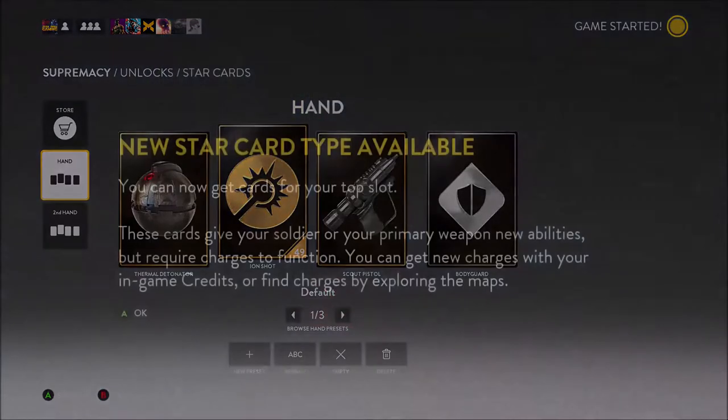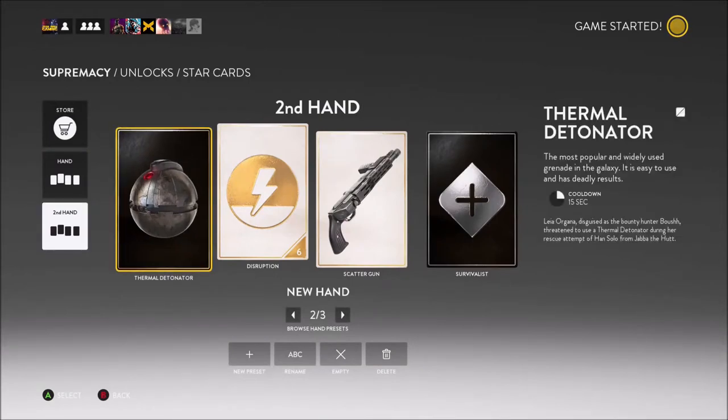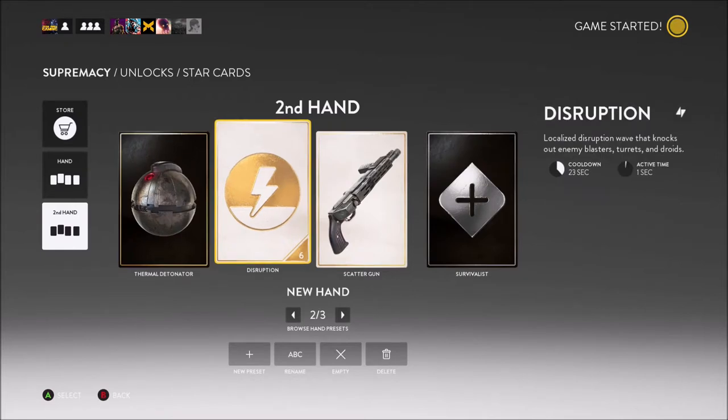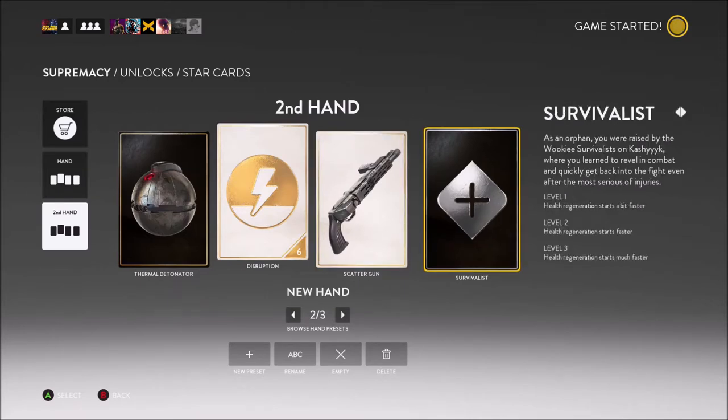Let's look at the loadout. In Star Wars Battlefront 2, the Assault loadout has Thermal Detonator, so we got that. They have a Disruption ability, so we got that, and they have a Scattergun ability, so we got that. Their trait is they get more health — their health regenerates every time they get a kill. Survivalist is kind of close to that because as you get more kills, your trait goes up and you get health faster, so it's kind of the same thing.